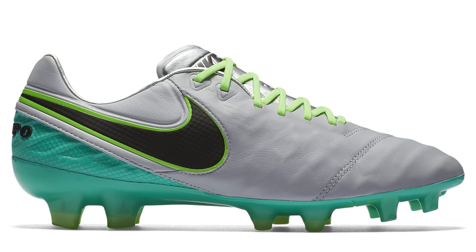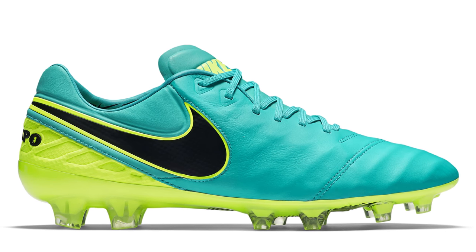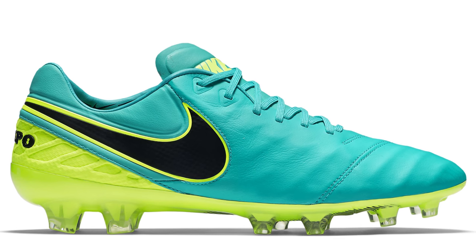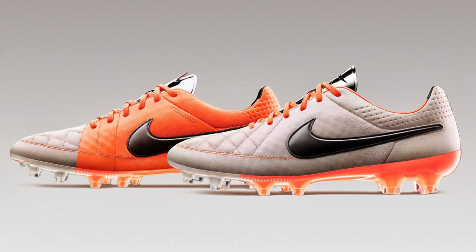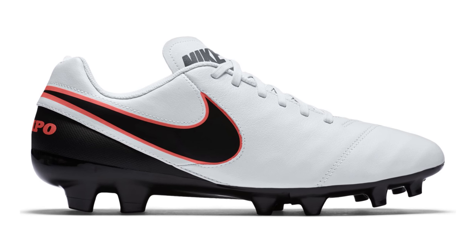There's going to be a new release soon. One of the things to think about with the Tiempo is you can get the anti-clog version — so if you're going to be playing on muddy pitches, the Tiempo is available in anti-clog, and that's the Legend 6. If you're looking for a cheaper alternative, you might want to go back to the Legend 5, which was a great boot. You can also consider maybe getting the Genio or one of the lower ranges if you still want a leather boot — it's going to work for you.